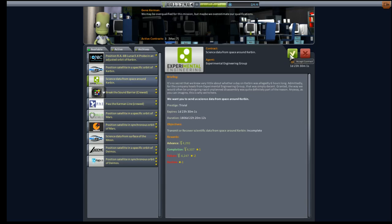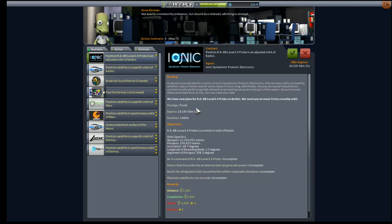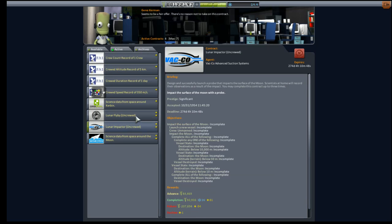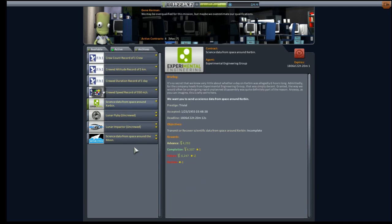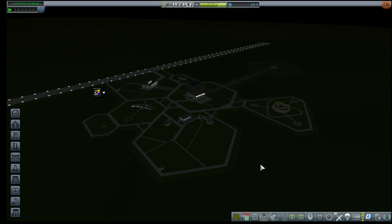Science data from space around Kerbin — that's like a freebie, we should totally do that. Adjusted orbit of Kerbin is kind of a waste of money. None of this will even cover the cost of the launch vehicle. So for this flight what we're going to try to do is lunar impactor, lunar flyby, science data from space around Kerbin and around the moon. Those combined will easily cover the cost of our launch vehicle and hopefully get us out of a big rut.